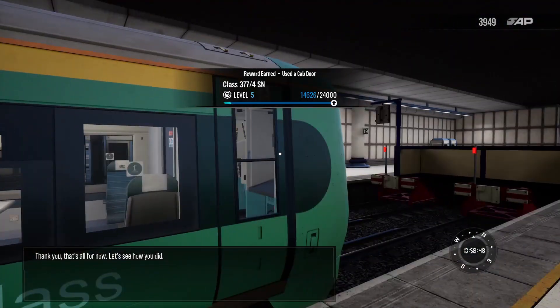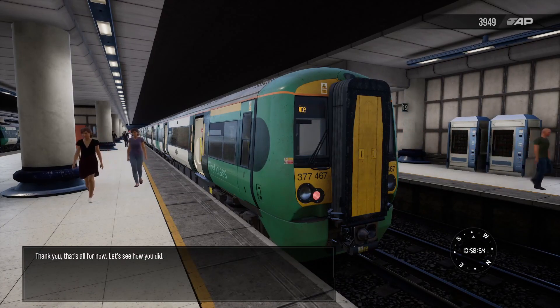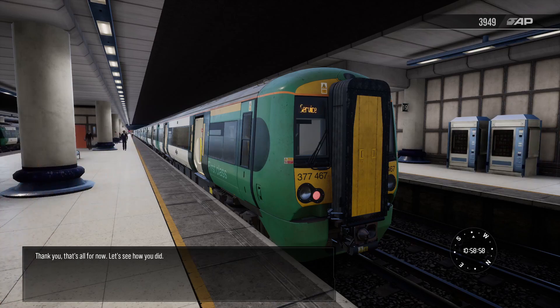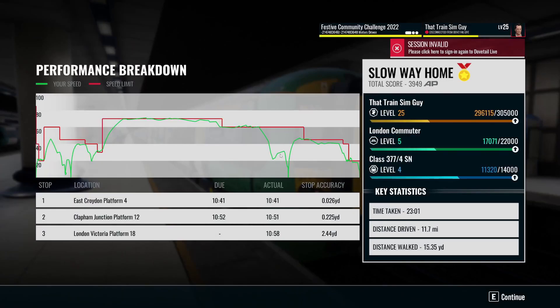You can tell I've never used a cab door before. Let's see how we did. What did we get? Is it a gold medal? It's got to be, surely. Of course it's a gold - excellent stuff! If you've enjoyed this one, hit the subscribe button, also hit the like button and I'll see you in the next one. Bye-bye for now.